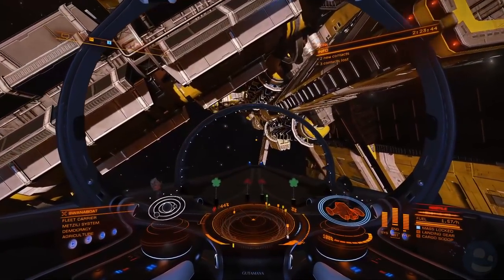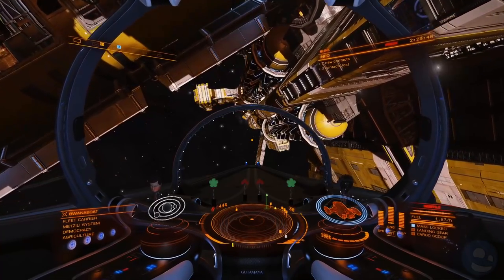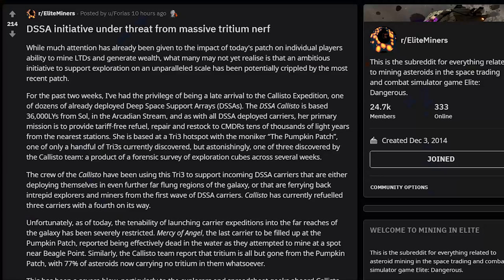This is a big problem. Number one: fleet carriers out in the black that rely on mining to restore their tritium are now stranded. Once they run out of fuel they have no way of replenishing it. What was supposed to be a rebalancing act for low temperature diamonds and demand has turned into a huge problem — these commanders are now stranded.